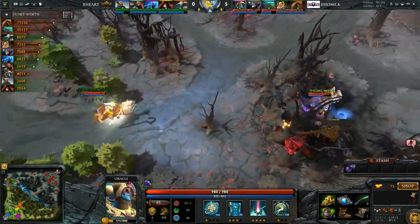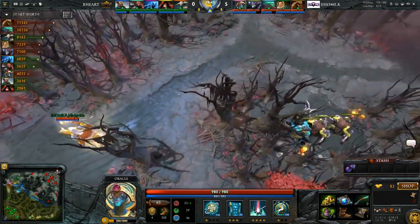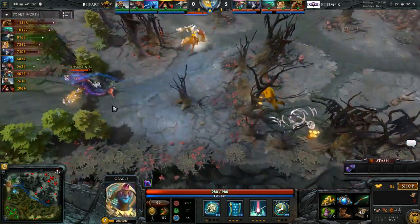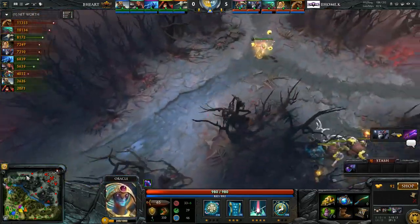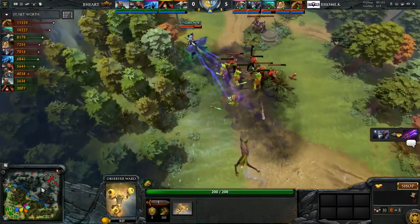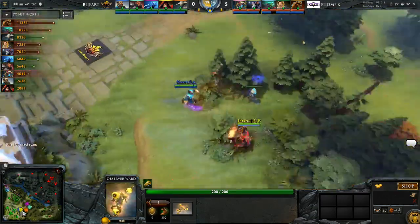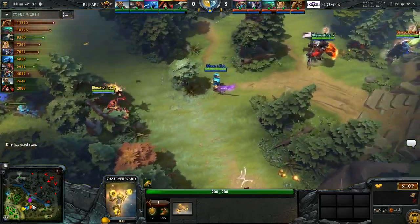You can see what they're resorting to — X-ing the Sven in base so he can clear one creep wave, and the other four heroes are sat there. That's how depressing their game is right now. I thought he was going to be able to get that ward but just right out of vision. It's not going to matter, it's going to expire relatively shortly. So the limited vision of Braveheart is becoming a bigger and bigger deal.